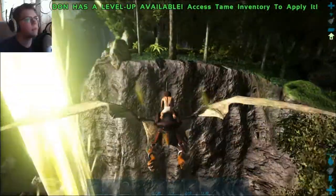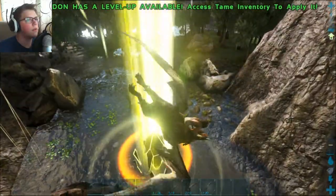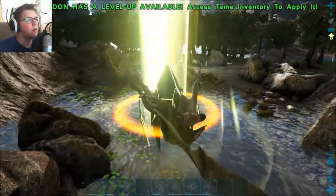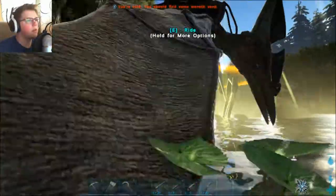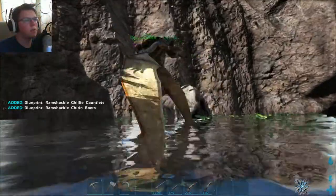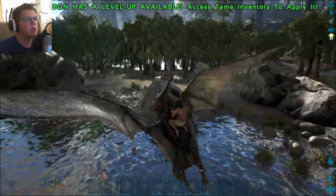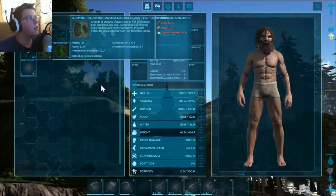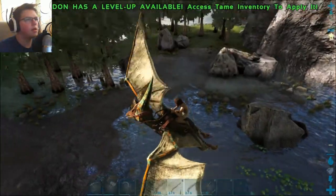Let's be aware of our surroundings here. Doesn't look like anything too dangerous is around. Let's see what's in here. It was just like some patterns I guess. The thing I was scared of was the crocodiles. What did we get? Ramshackle ghillie gauntlets and ramshackle armor pieces — I guess that's kind of cool.